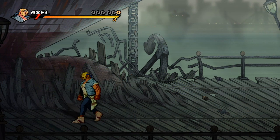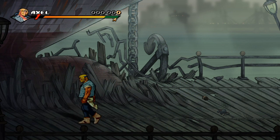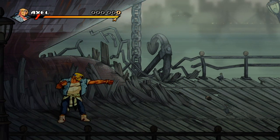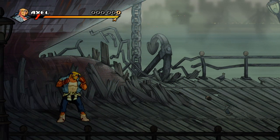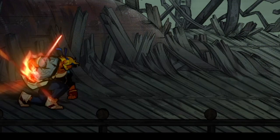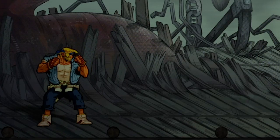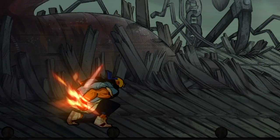To kick or not to kick — that is the question, and also the options you have with this trick. If you time your next attack just after Axel raises his knee, you will get the power slide with your attack. Or you can take the time and do more damage by hitting the kick first and immediately pressing your attack.